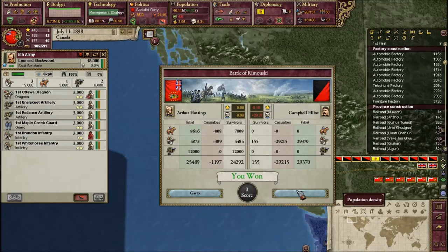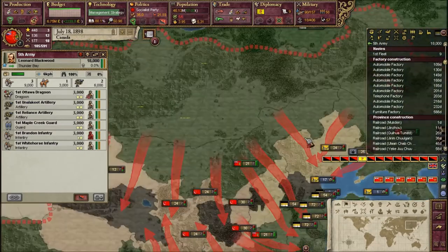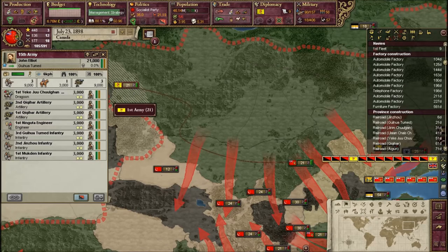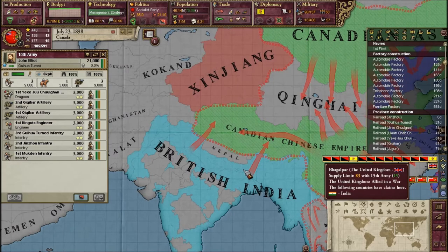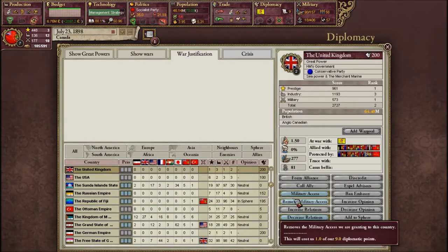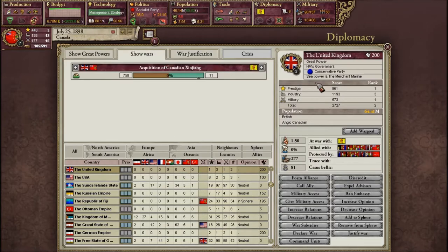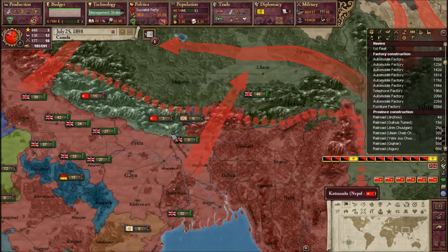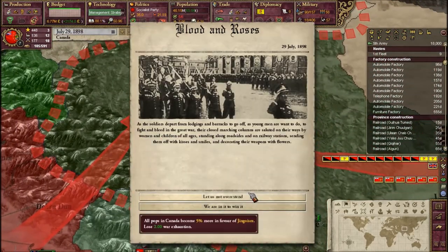It seems like we have control over our rebel problem and we dealt with every single rebel over there. We are sitting pretty on top of the world. Apparently the British did join in - did I not give them military access? The British have maybe learned to not just rush in and let me deal with my own problems - maybe they're teaching me a lesson.